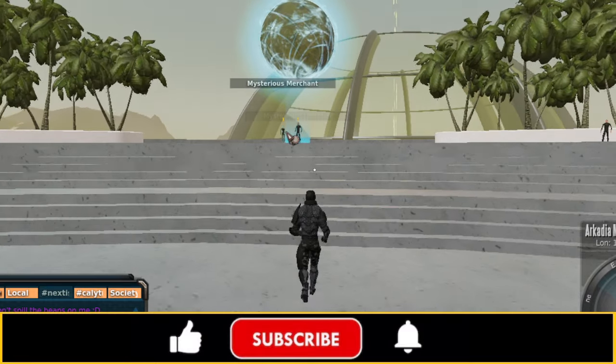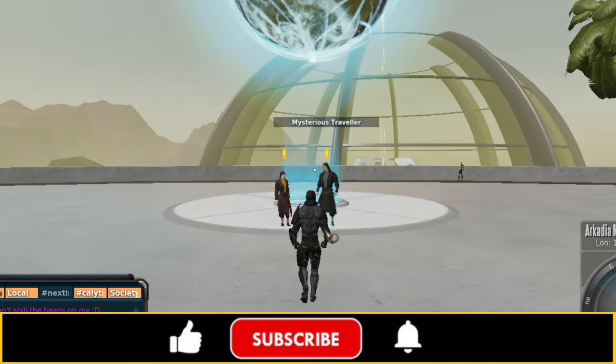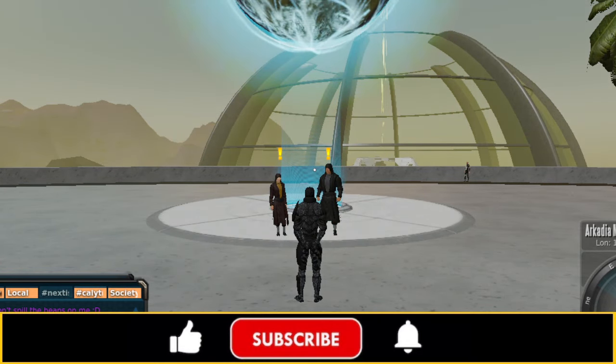Here's the Mysterious Traveler. Here's the Mysterious Merchant. These NPCs are at all three of the locations I just named: Celeste Quarry, the Arcadia underground teleporter, and here at the Arcadia Moon Gamma Portal.